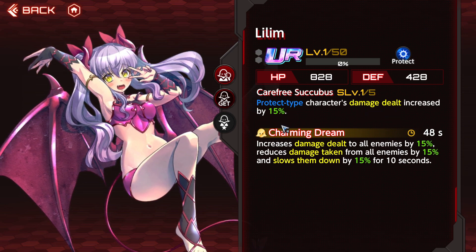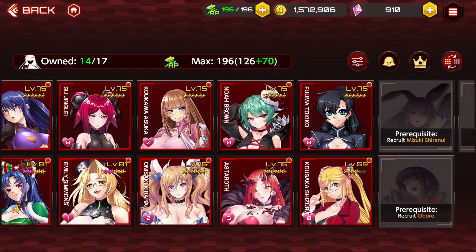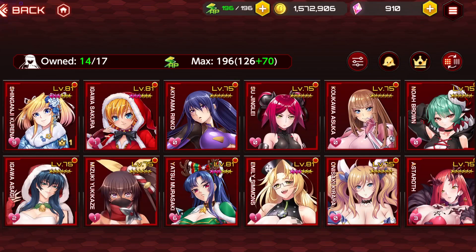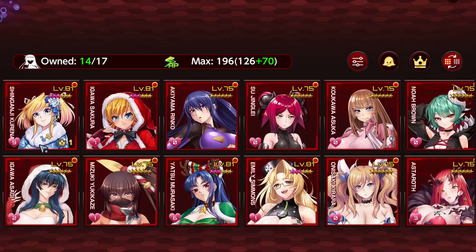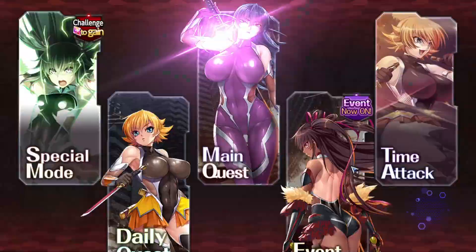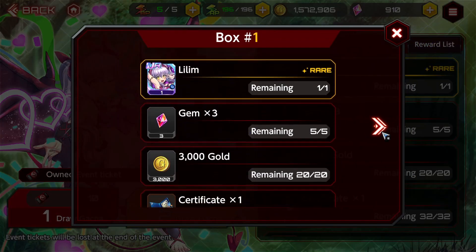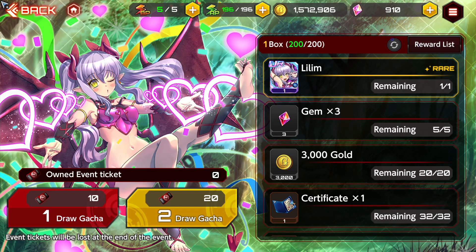We also have the Lilum supporter here, which gives protect type characters a damage increase of 15%. This is definitely a supporter you want to pick up — it's going to be really good on characters like Sakura and Kirara, who are protect type characters. Sue is also a protect type. There aren't too many options, but it's a really good free-to-play supporter and you definitely want to pick that up. In the event gacha, you get a gacha coin in every other box, and there's a free copy of Shiranui's weapon at the final box.